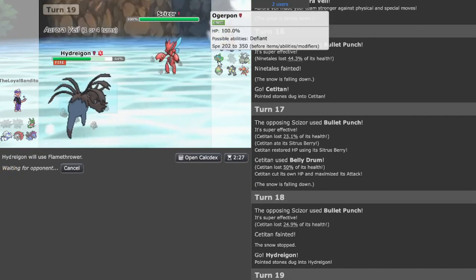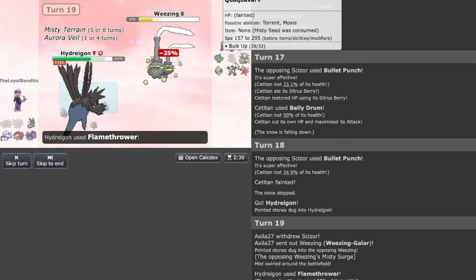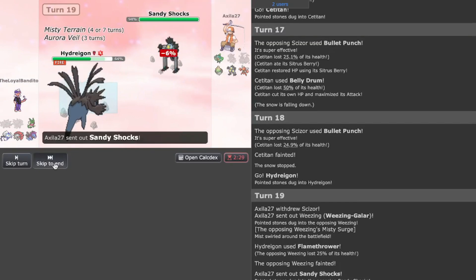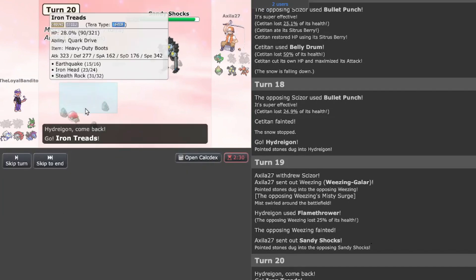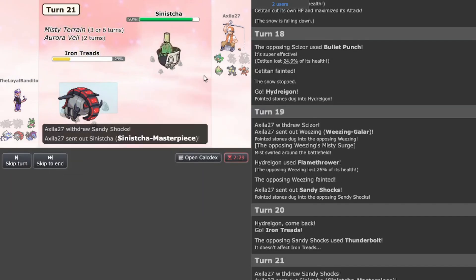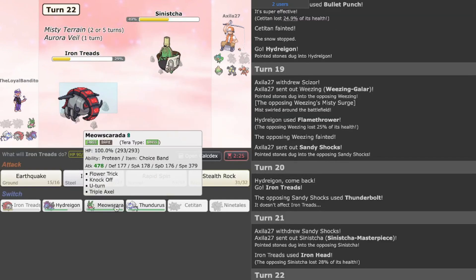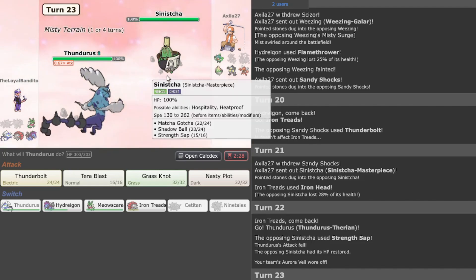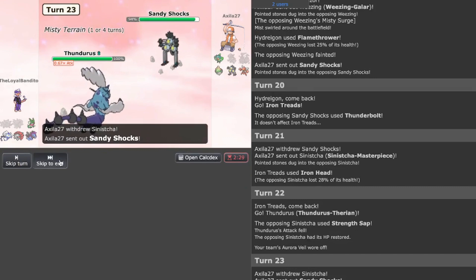There you go — Galarian Wheezing just playing through. I'm guessing they'll probably Tera on the Titan. Iron Treads in case they want to go Bolt Switch — there you go. I'm going to go Iron Head in case — Sinister Shot there we go. To prevent a Rapid Spin I'm going Thundurus just in case I can go for a Strength set.